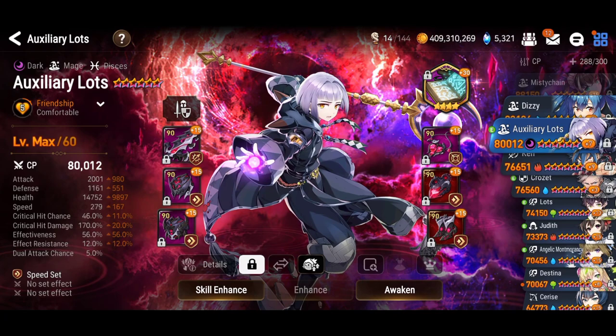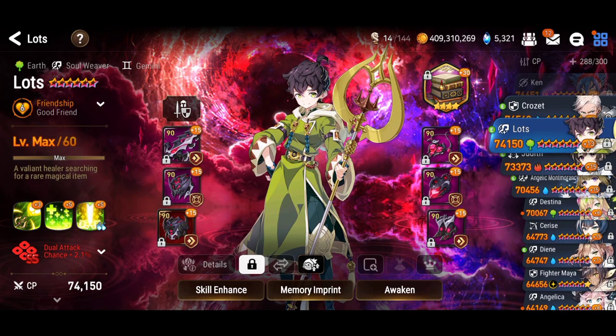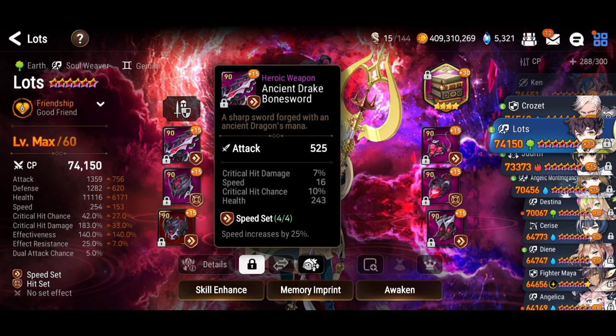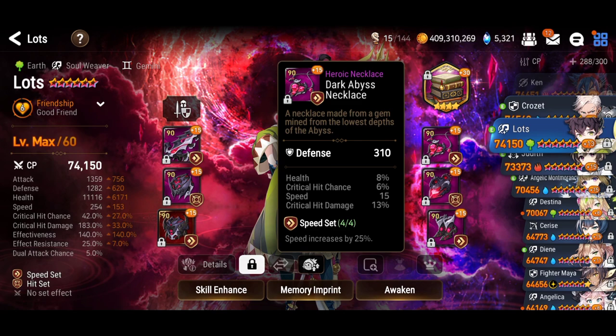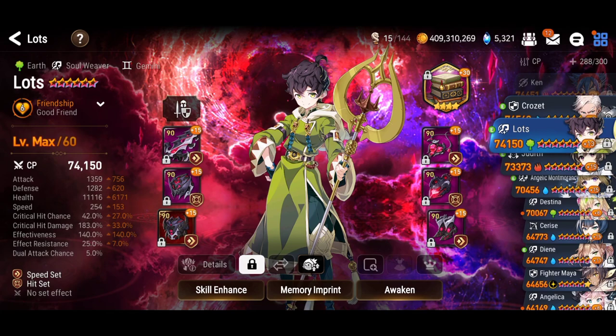Green Lots also pushes combat readiness by 100% and heals, but his memory imprint is different - it's a door attack, not as powerful as Auxiliary Lots because he's not a mage, can't wear the Gills Ancient Book, and his base speed is not so high, making it harder to reach very high speeds. Still, he's at 254 speed and I do use him in water expedition as well.